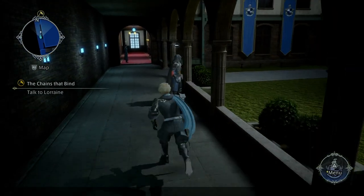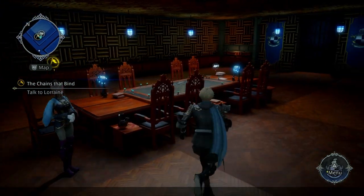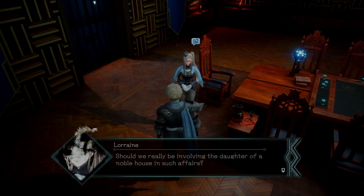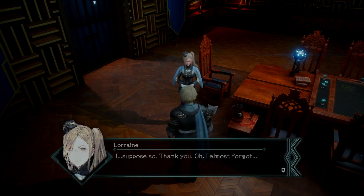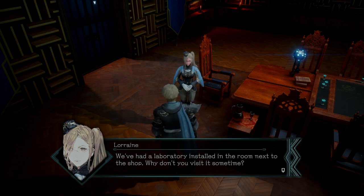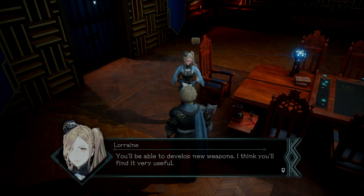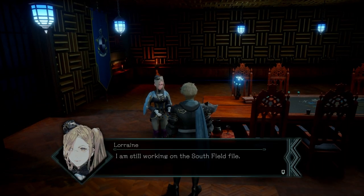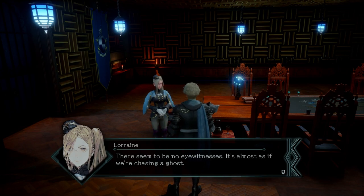Maybe Lorraine's subquest is actually kind of main quest right now — I can't really tell. Maybe we have to go to the map to continue her subquest. Well, I've spoken with Walterquin — she'll be able to use her Redditch connections to pull some strings. Should we really be involving the daughter of a noble house in such affairs? An asset is only an asset if put to use. We've had a laboratory installed in the room next to the shop — why don't you visit it sometime? Another of Duke Hende's gifts. He expects great things from us — you'll be able to develop new weapons. I'm still working on the Southfield file; we've yet to identify the perpetrators of the attack on House Redditch. There seem to be no eyewitnesses — it's almost as if we're chasing a ghost.